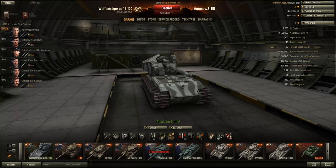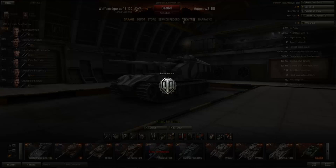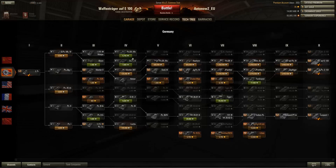Today we'll be taking a look at the new tier 10 German tank destroyer, the Waffenträger auf E100. If we go to the German tech tree, we can see there's a whole new line added to the game. The line splits after the Marder 2 at tier 4 — you can get the Marder 38T and go from there.